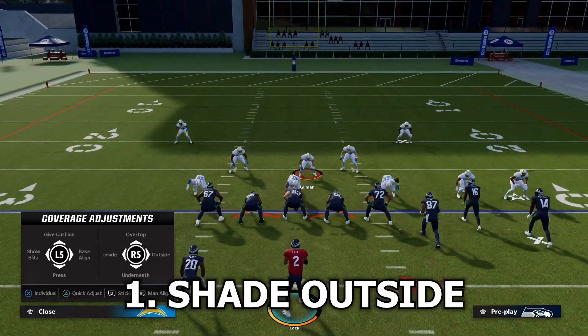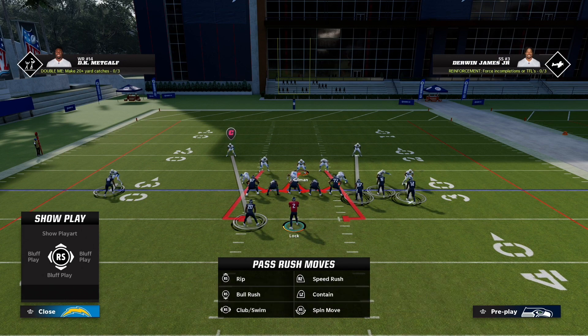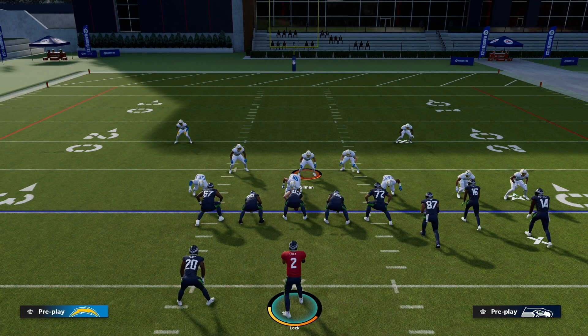The first thing I want you to do is shade outside. You might think they could just throw it to the inside — and that's exactly what you want them to do. Your user is on the inside, and it's much more difficult to make tight window throws on the inside of the field than to consistently throw outside. If your opponent has to throw a drag or a post every single time, it just increases the chance you're going to get an interception. So when you shade outside, not only are you increasing the chance your user covers it, but it's also something you don't have to worry about.